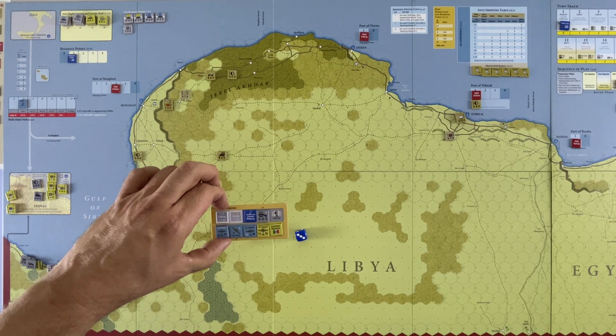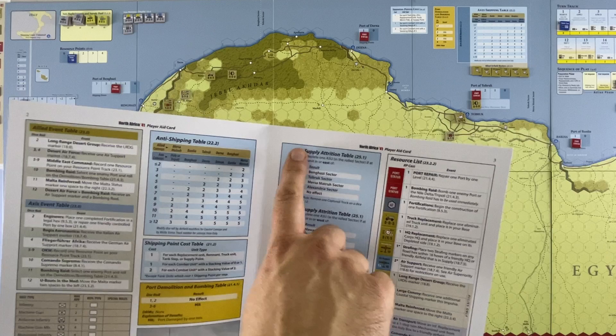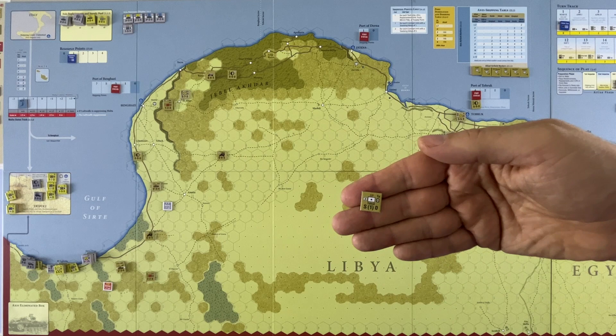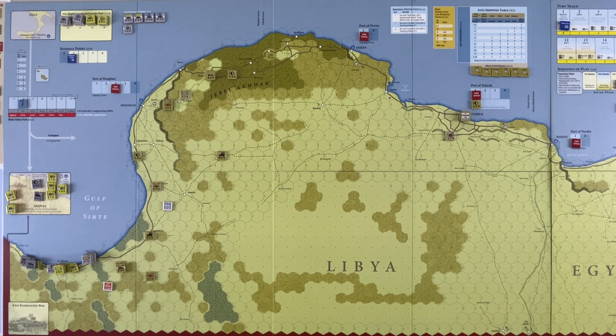Now we go to the supply attrition phase because we've just finished the third impulse, wrapping up our turn. Both players roll two dice and consult their table. The Axis player rolls a six and the allied player rolls a seven. The Axis rolled for the Tobruk sector — they don't currently have anything there. The Allies roll a seven, which is also Tobruk, so they lose one supply — this counter is called an ASU and it gets flipped to its depleted side. Then the victory point phase: the benchmark for turn one is zero, which is where the track currently sits, so there's no effect.